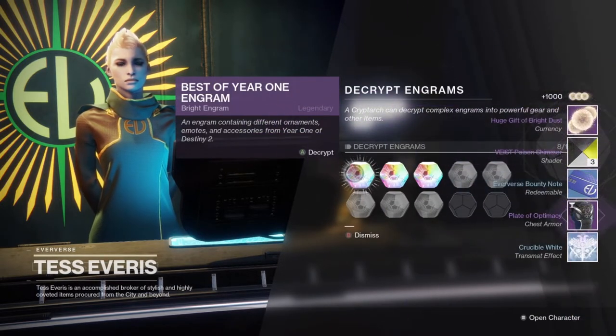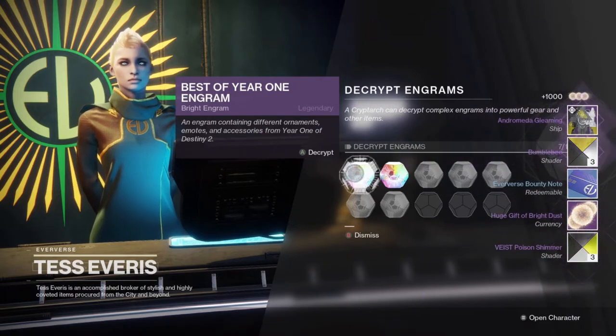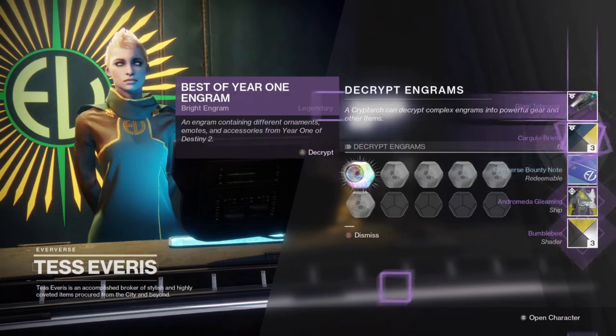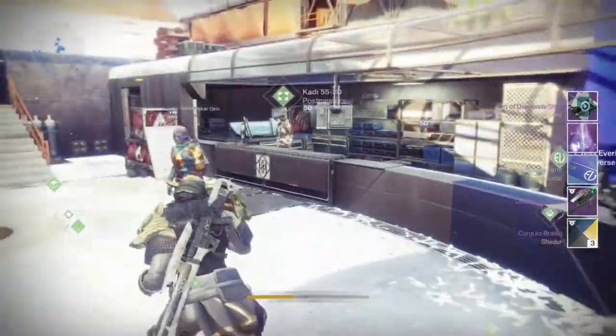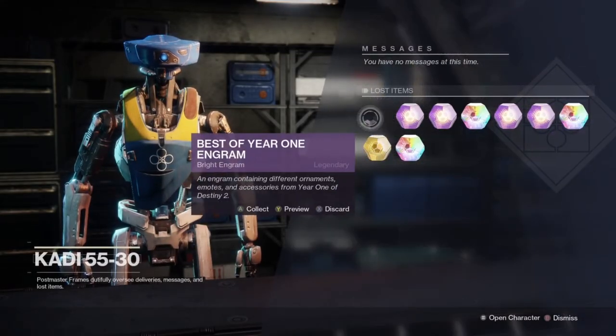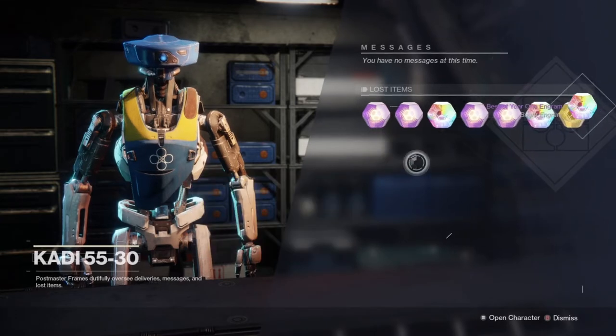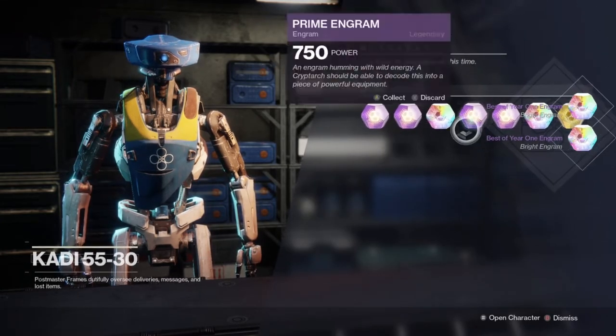Huge — okay we're already going, we're already nailing it. No exotic items. I'm trying to get exotic items because I want dust so that I don't have to spend actual money on these new event items, because that's one of the only ways to get them unfortunately.